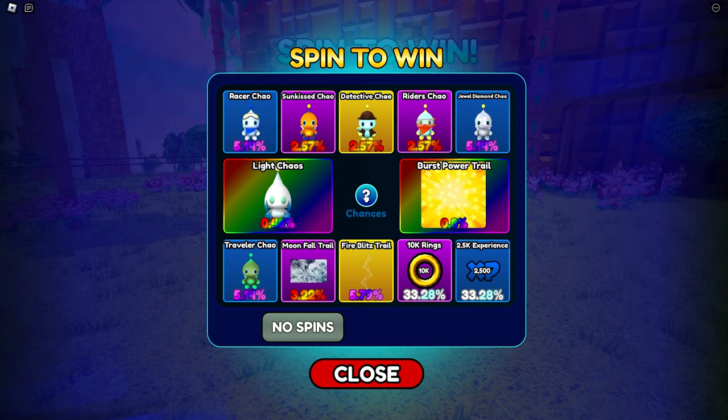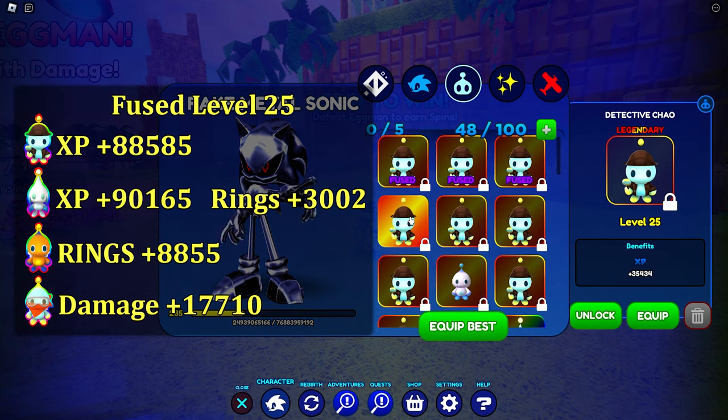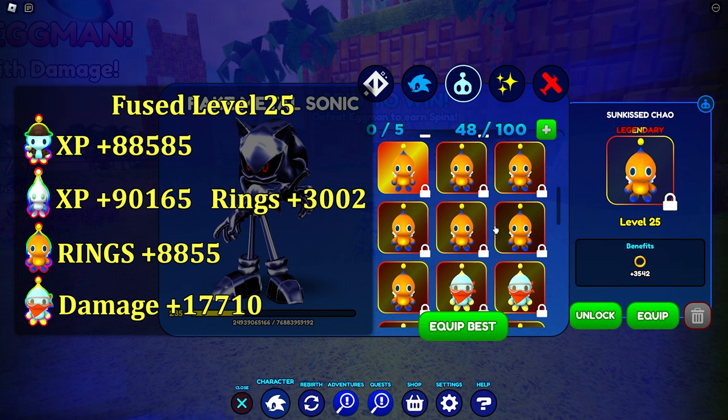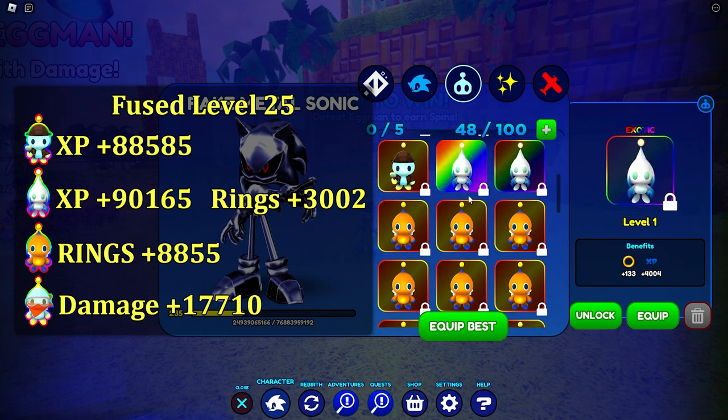Now not all of these rewards are good — we're only going to be going after a few specific ones. The Sunkissed Chao, Detective Chao, Riders Chao, and the Light Chaos Chao are the four best items on this wheel. I have a bunch of Detective Chao for experience, a bunch of Sunkissed Chao for rings, and above here I've also got two Light Chaos Chao. These are slightly better than Detective Chao for experience, but worse than Sunkissed Chao for rings.